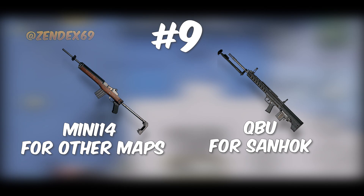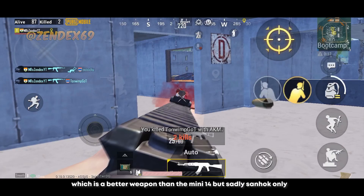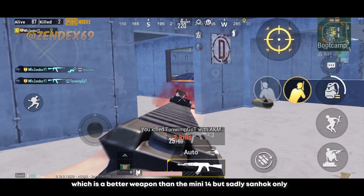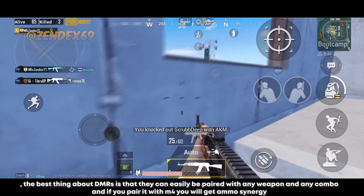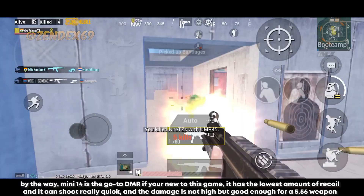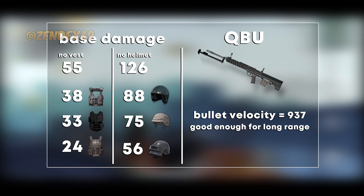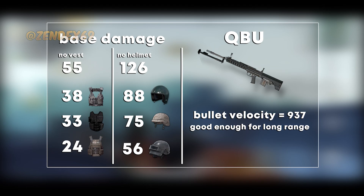Number 9 is the Mini 14, and the QBU for Sanhok — I'm putting these two DMRs in the same rank because they are very similar, and in Sanhok you get QBU instead of Mini 14, which is actually a better weapon, but sadly Sanhok only. The best thing about DMRs is that they pair well with any weapon, and if you pair them with M416 you get ammo synergy. Mini 14 is the go-to DMR if you're new to the game — it has the lowest recoil, shoots quickly, and while the damage isn't high, it's good enough for a 5.56 weapon. Surprisingly, QBU has higher damage than the Mini 14.